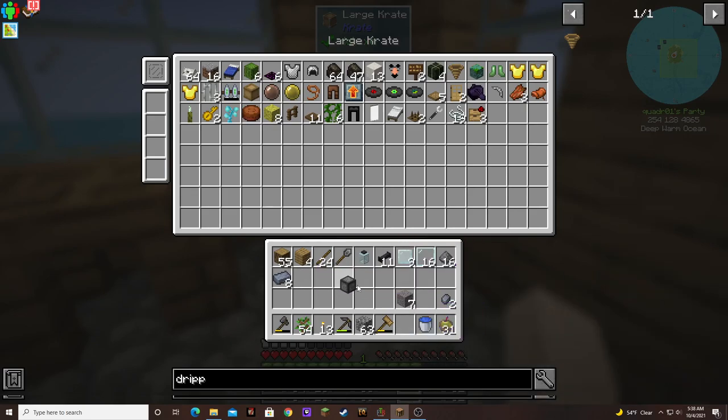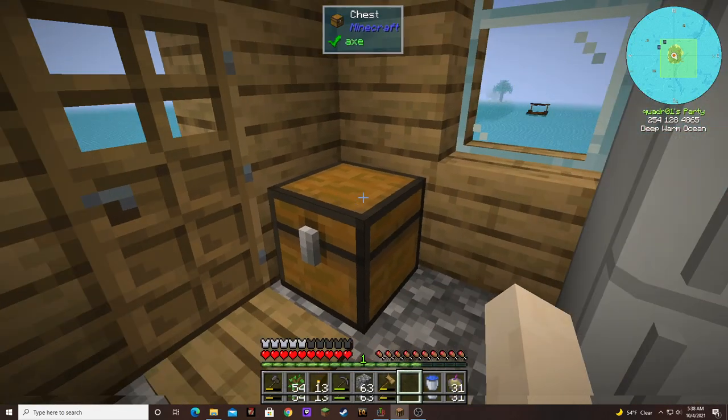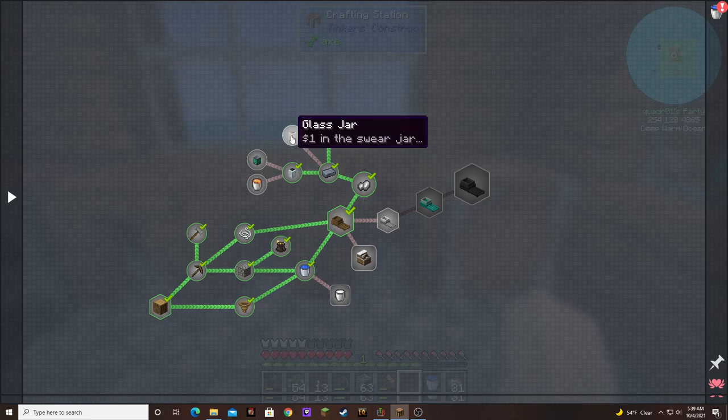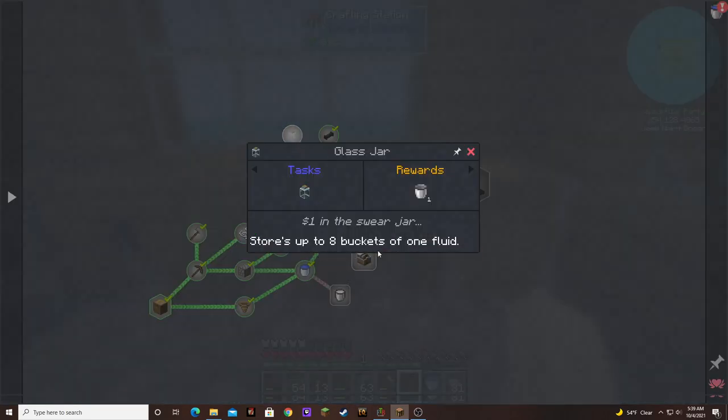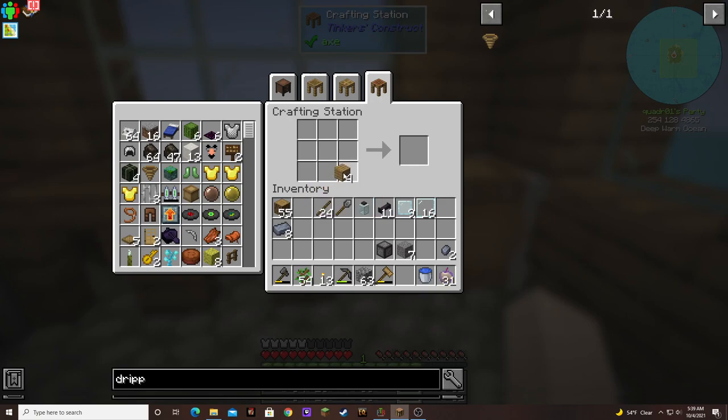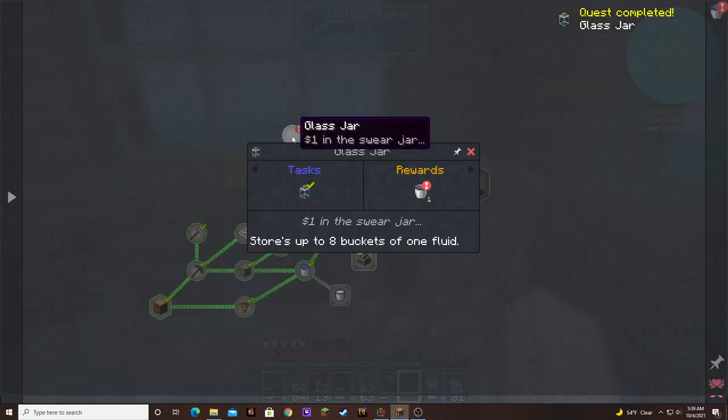I'm so excited — it's only one but it's only one. I'm going to make this one. It stores up to eight buckets of one fluid — we're going to need this for lava. We could get lava in item form, but the only way you can use it is to put it in your tank. Let's get a button. There's the button, and there's the glass jar — and that gets us a bucket.